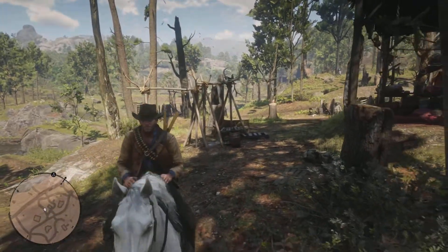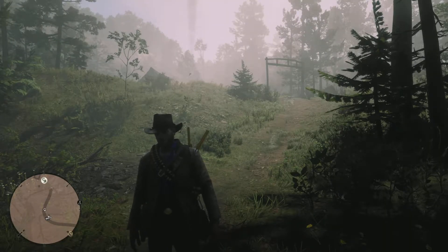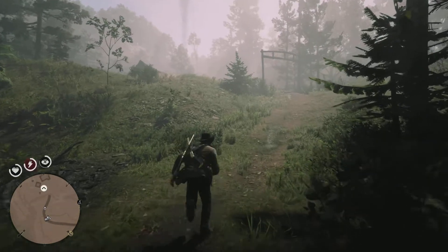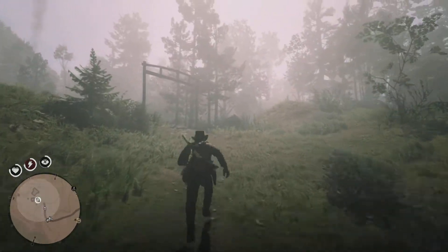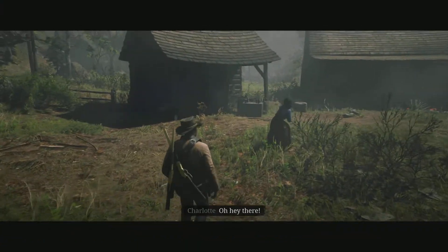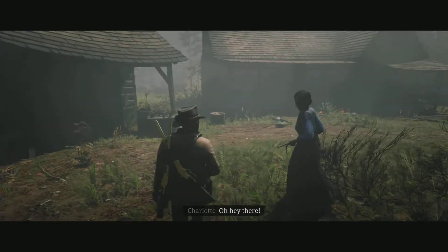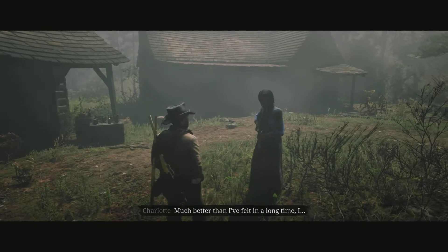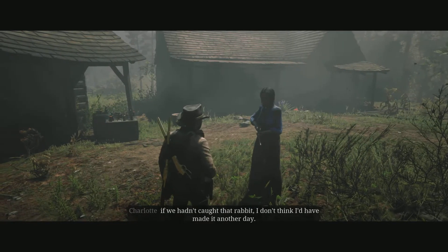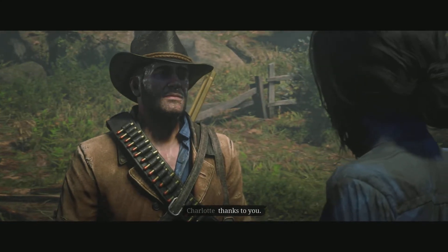We move on to another stranger mission. Here at Willard's Rest, we're about to check on Charlotte again and see how she's doing since we first helped her. We hear a gunshot — the host hopes she didn't shoot anyone. Charlotte greets Arthur warmly, saying she feels much better than she has in a long time. If they hadn't caught that rabbit before, she doesn't think she'd have made it another day. She looks determined and thanks Arthur, saying she decided it was time to learn to properly use her late husband Cal's gun.